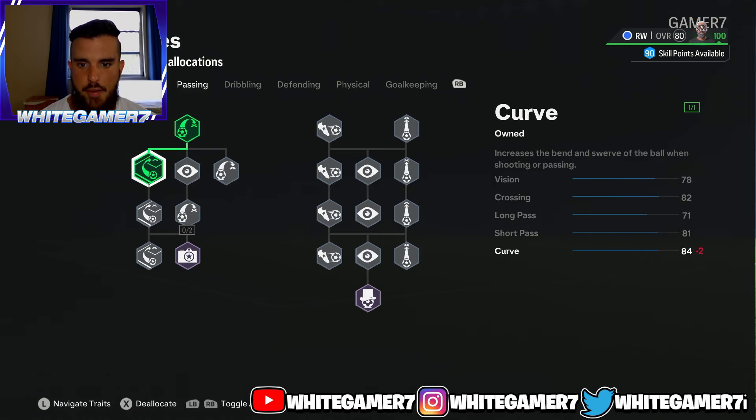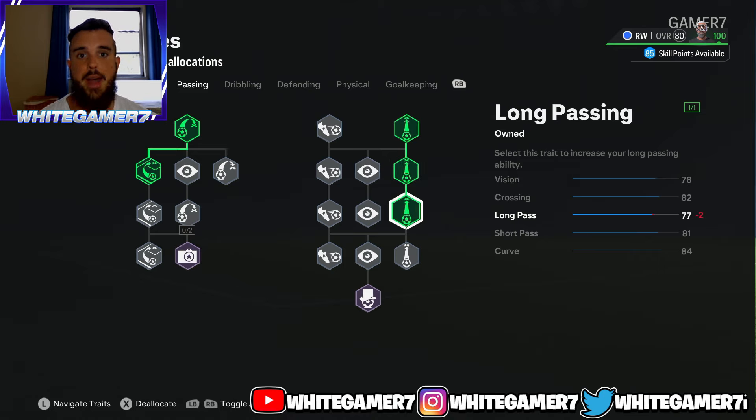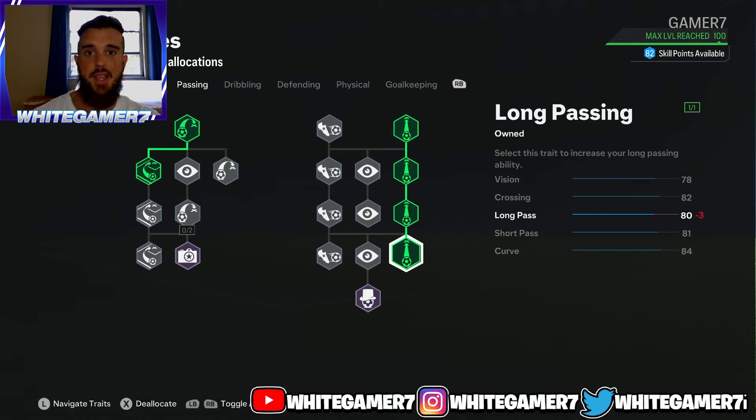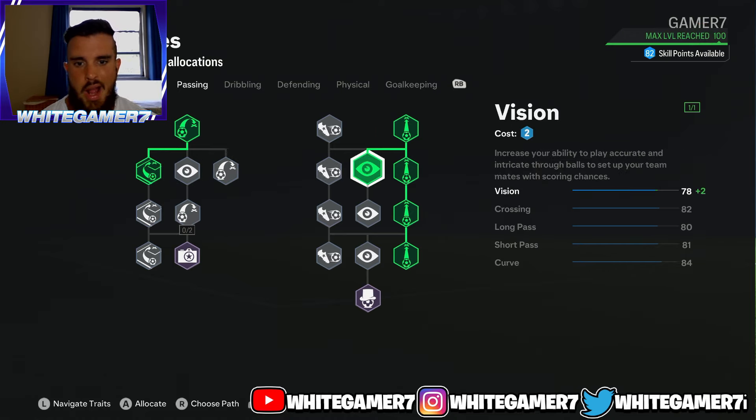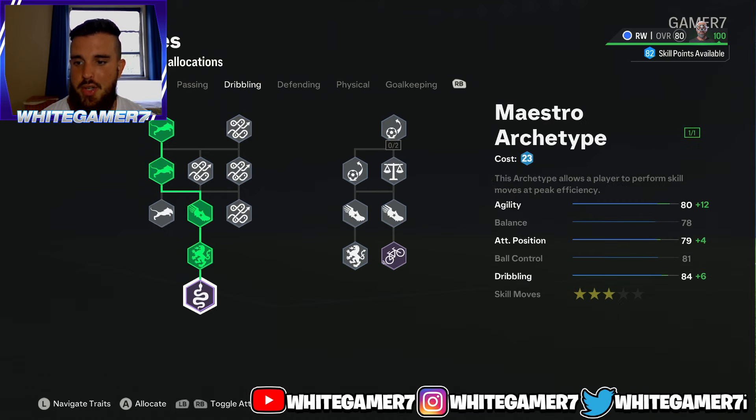From the passing, get Curve and then focus on the long passing — get this entire long passing branch. This gives you 80 long pass. It may seem low, but you have the Incisive Pass playstyle, so through balls with Y or Triangle will still come out really good. You're not going to have crazy passing stats as a winger — 80 passing is more than enough. You have 82 crossing, 81 short pass, and 84 curve, which is decent.